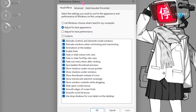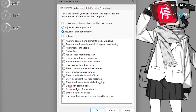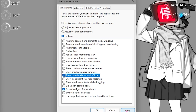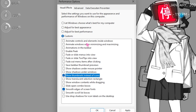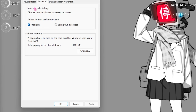Step number four is de-animating Windows. Search for 'adjust the appearance and performance of Windows.' Once open, you will see performance options — click on 'adjust for best performance,' then also check 'smooth edges of screen fonts' and 'show thumbnails instead of icons.' Click apply and this will remove all unnecessary animations, saving a lot of processing power.